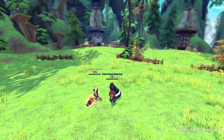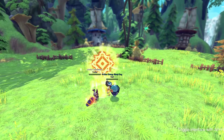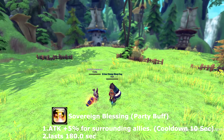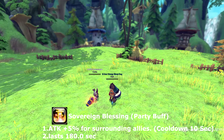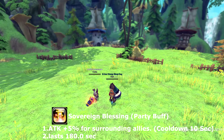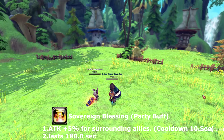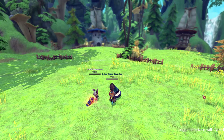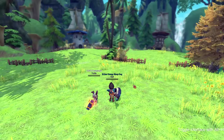Our next skill is a party buff called Sovereign Blessing. It adds 5% attack to all surrounding allies within your party. This skill lasts for 180 seconds and goes on cooldown for 10 seconds.